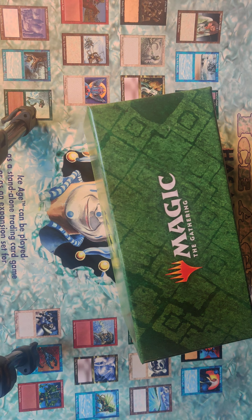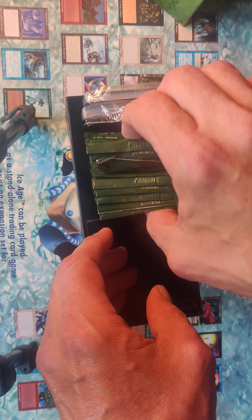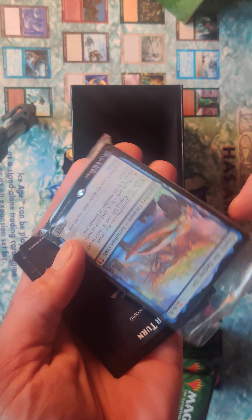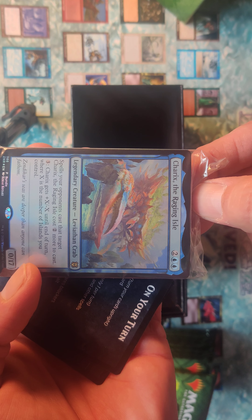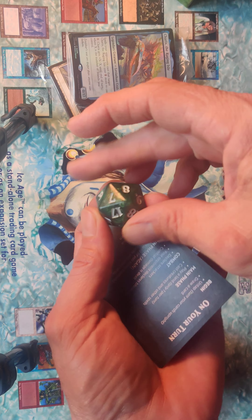Old packaging, old style — we got 10 boosters. We got a Pringle if you're hungry for a potato chip. It's a Charix the Raging Isle and a green die.